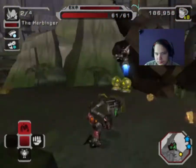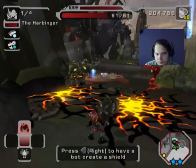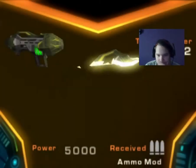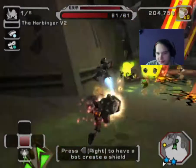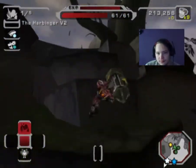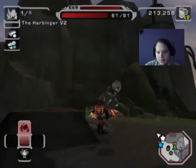Bracket, you have to capture all three nodes to extend the bridge. You should check out the shield link feature - just press the right directional button down. Oh! Good level. We've got some ammo!